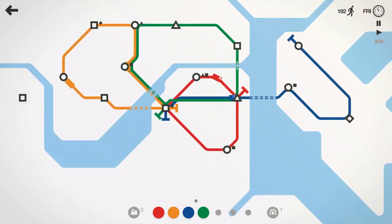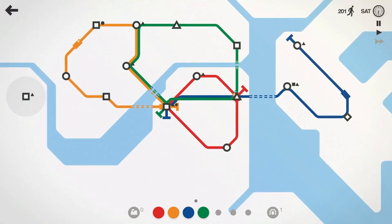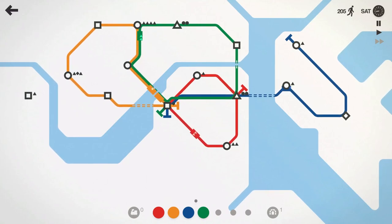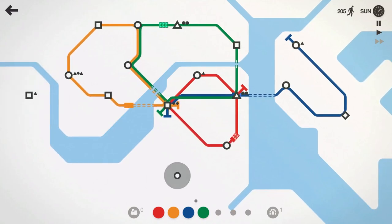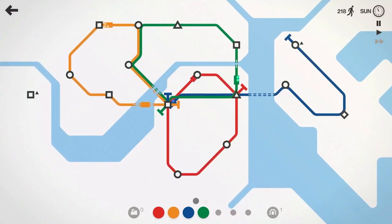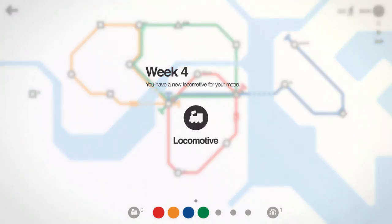The circle here is starting to build up a little bit and we have another square over there. The blue line has a little more stress than the other two lines. It's almost the end of the week, so let's see what happens — we'll probably get another new line and take care of that. Red line can come down and get that circle. 218 passengers moved, almost all the way through Sunday, and then we'll go ahead and change that up.